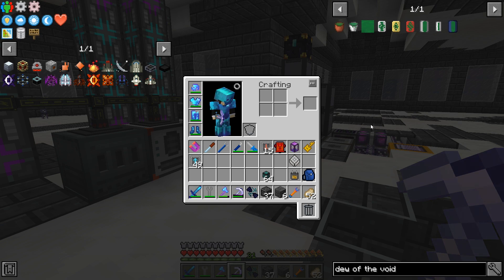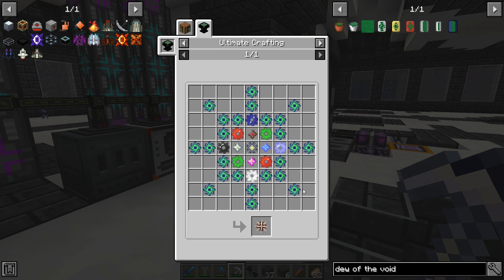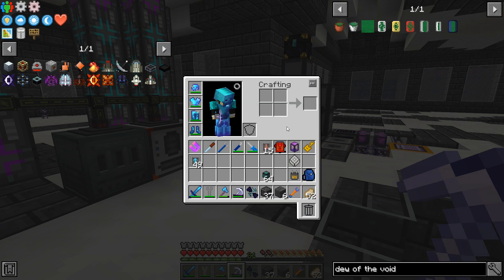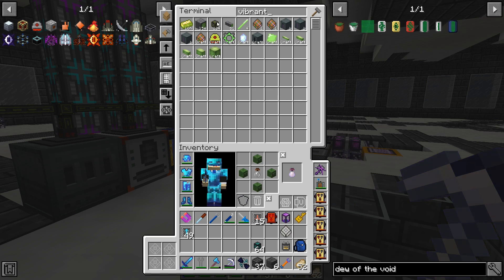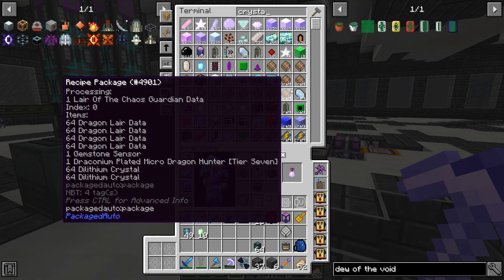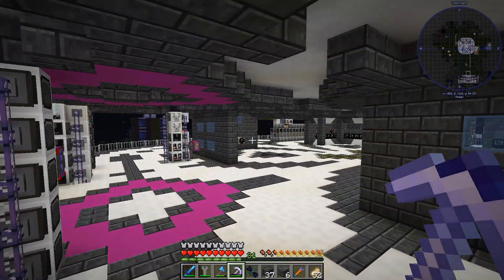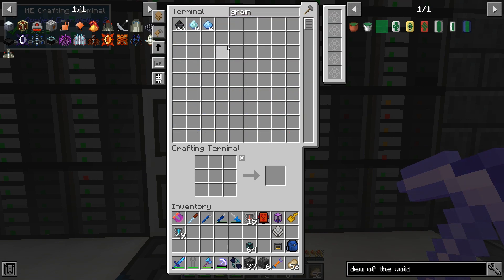Dew of the Void — let's make that because you need this to make the Ender Star, which you need to make the Eternal Catalyst. This is pretty much the last piece that was missing for me to make this. So let's see how to make Dew of the Void. You need Risen and Ender — it's easy. So Pulsating Crystal and Vibrant Crystal. And I presume these get pulverized — the Pulverizer, it's the Blend-O-Matic 3772. Grain. So we've got these two — boom and bam.